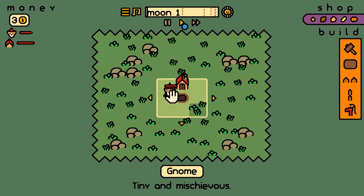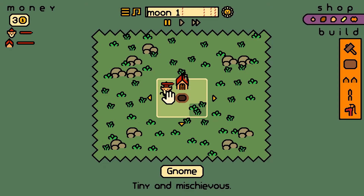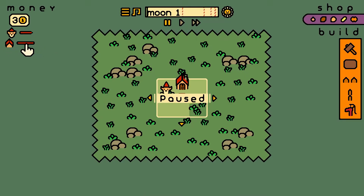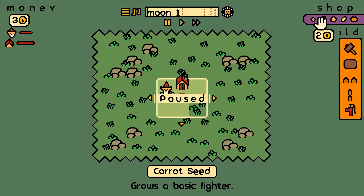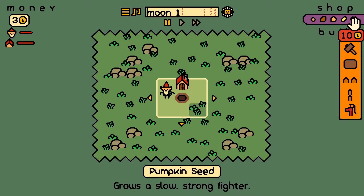Nice little simple game. Let's just pause it here a second. We've got money up in the top left corner. Looks like the gnome — tiny, mischievous gnome — has a health bar. We've got the base health, seeds, and the shop. Carrot seeds, potato seeds — grows a worker and fighter, range fighter, and a slow strong fighter.